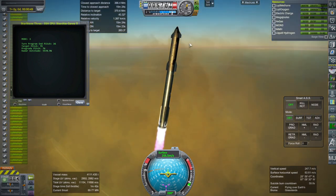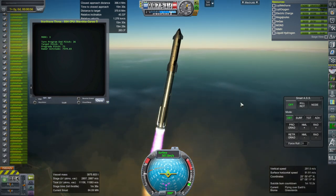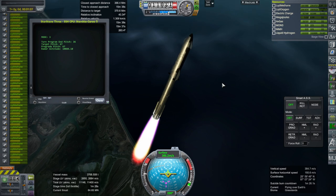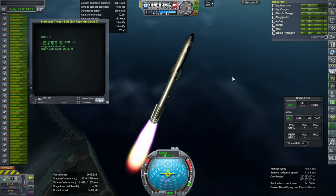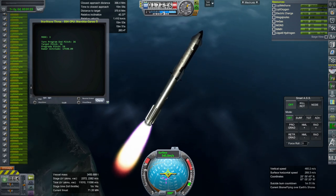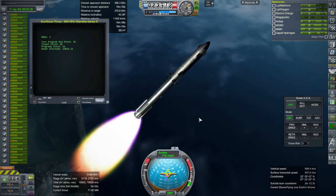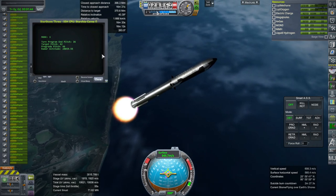Ideally I'd like the payload to be the Kumo lander, but I can't fit it — it was designed for SLS and has a maximum breadth of 8.2 meters, so it can't get out of the bay. We don't even know if Star Stage 3 can get out of the bay and it's only 6.2 meters in its largest dimension. We have to be very careful not to rotate it when trying to get it out — it has to come out directly. The Kumo lander is less than 20 tons, so the hydrolox stage could send it to the moon, and the Kumo lander has enough delta-V to land and take off from the lunar surface. But it can't fit, so I'll probably have to come up with a different lander — same principle, different lander.